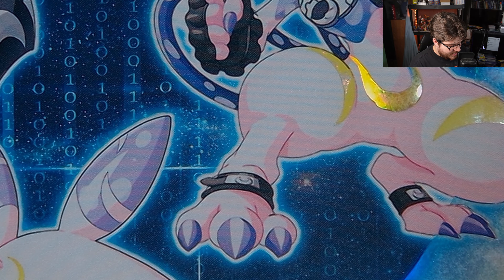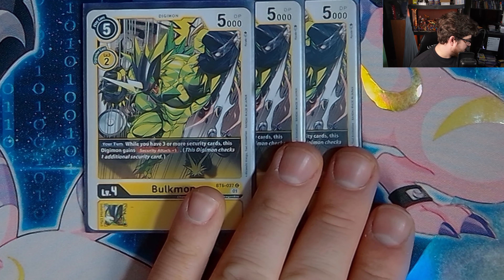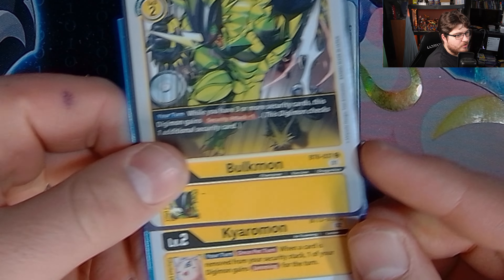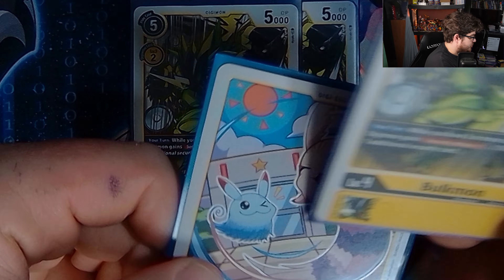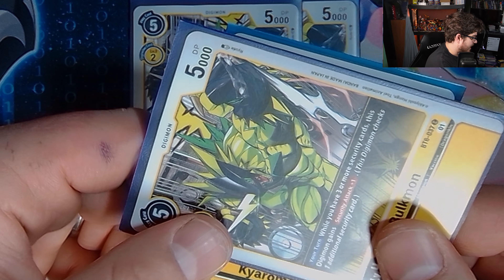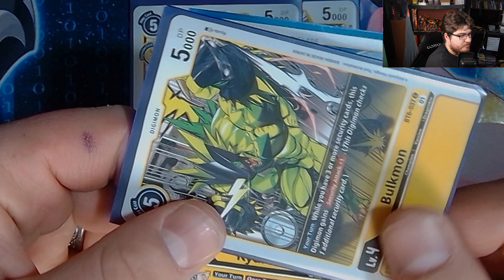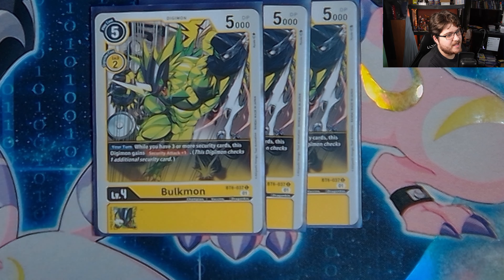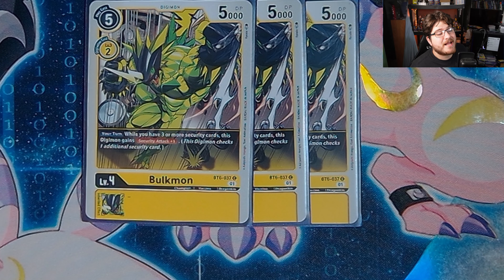We play three Bulkmon. Bulkmon is quite interesting in this list because it combos extremely well with the egg, which gives it jamming — especially if you digivolved with Patamon's skill or had a TK down. This thing swings in with jamming and two checks very easily, as long as you have three or more security cards. Security plus one is a very easy requirement in this deck, so being able to punch your opponent for two security checks, especially when there aren't many options in the format, makes for some scary plays.